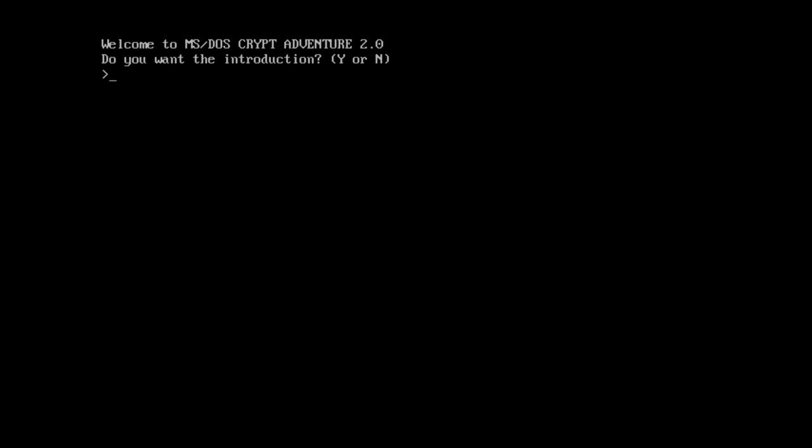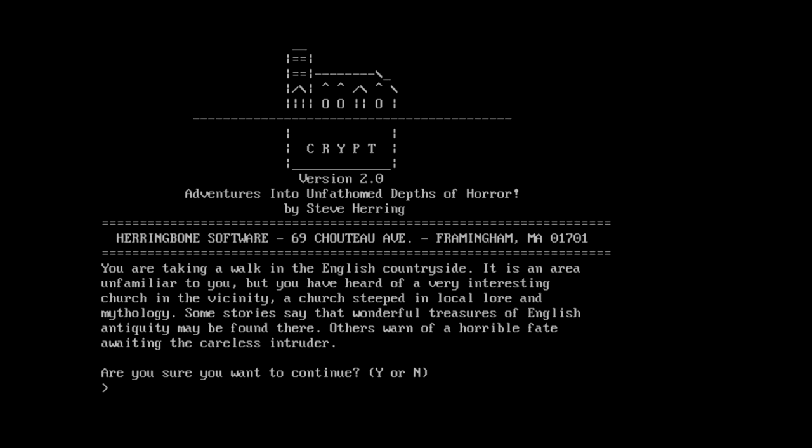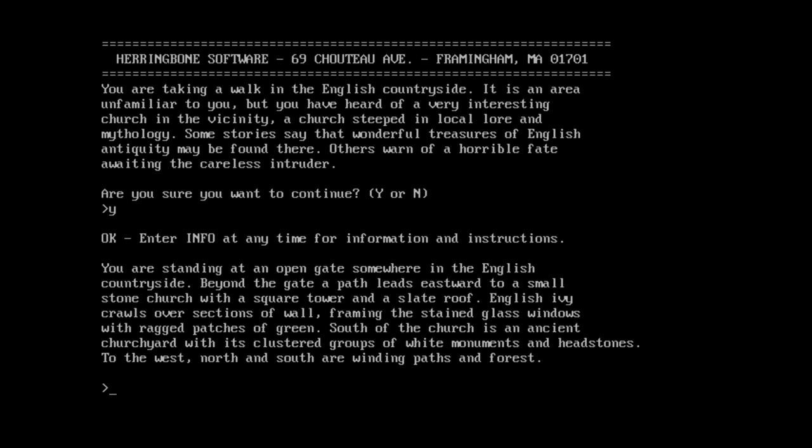Welcome to MS-DOS Crypt Adventure 2.0. Do you want the introduction? We got a picture of a house and a crypt beneath it. You're taking a walk in the English countryside — you've heard of a very interesting church steeped in local lore and mythology. Some stories say wonderful treasures of English antiquity may be found there; others warn of a horrible fate awaiting the careless intruder. Likely both are true. 'Enter info at any time for information and instructions.' Let's go east.